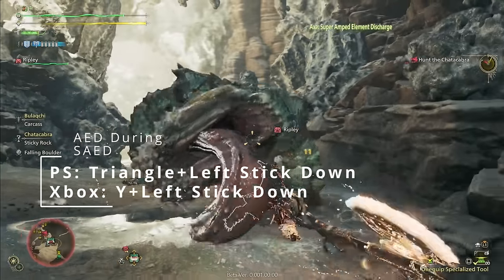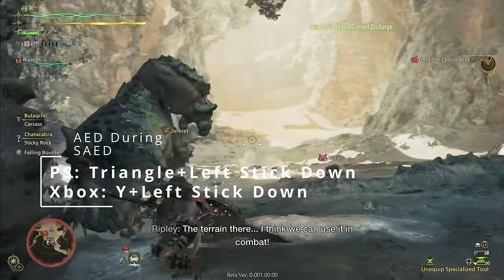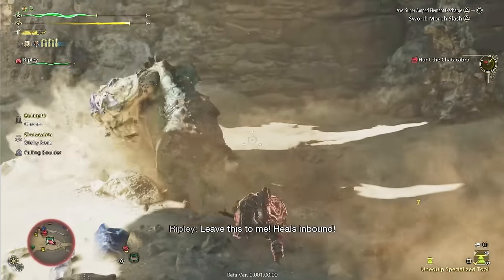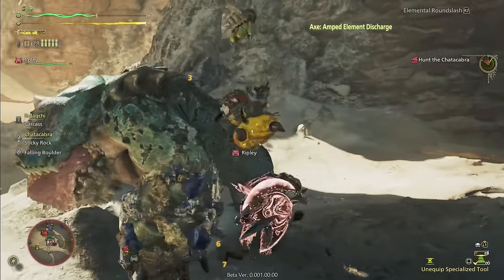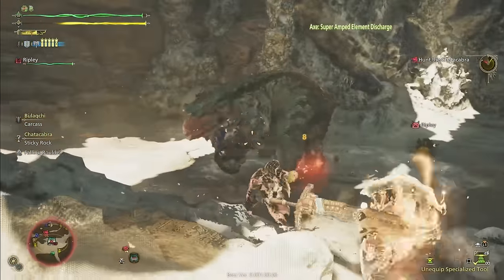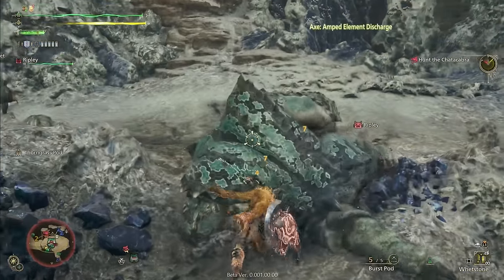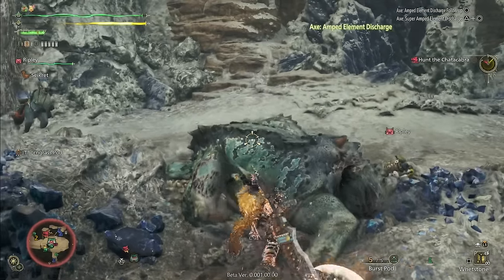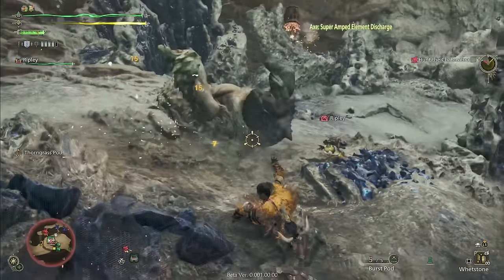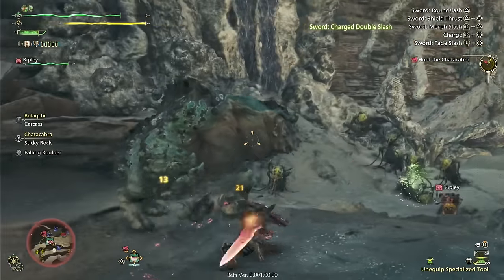If you land a perfect guard, you can go directly into your SAED by pressing triangle and circle on PlayStation or Y and B on Xbox. You can also cancel this into a regular Amped Element Discharge — which I'll call an AED — by holding back on the left analog stick and then holding triangle or Y. SAEDs are your biggest damage attack as a Charge Blade user, so why would you ever use an AED? Simply put, an AED hit only uses up one phial but causes three phial explosions. This is great for sniping monster heads and can get you some juicy KOs when using impact phials, effectively tripling the stun status of a single phial.